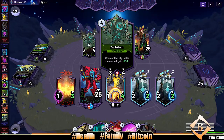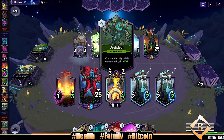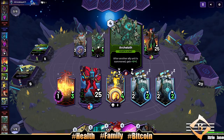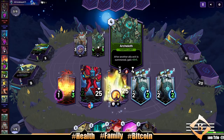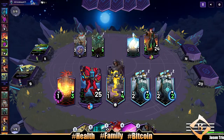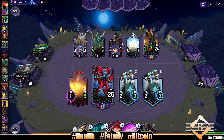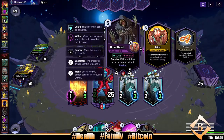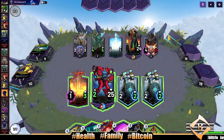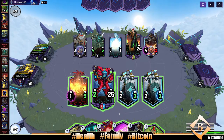Archaloth hitting the table — he's about to pump up. Every time an ally unit is summoned, this rock behemoth gets plus one, plus one. We can't allow it. Howl Geist is just putting in all the work here. We're about to take four damage, aren't we? I don't want to, but I think I must.